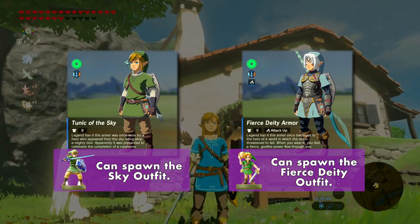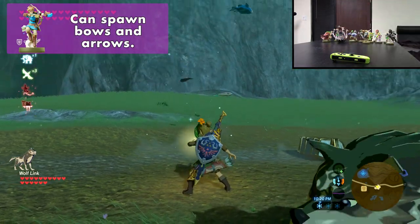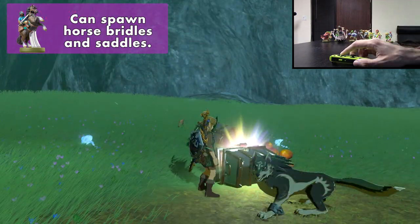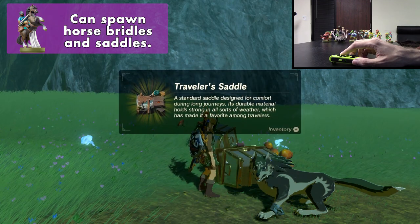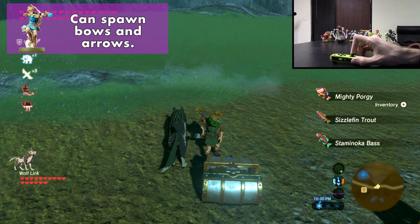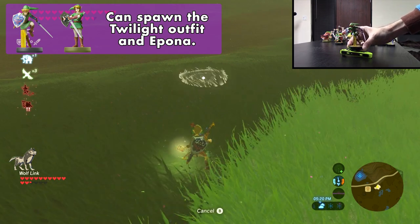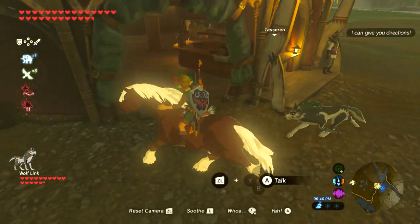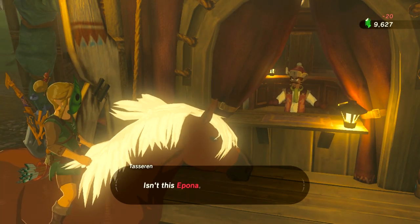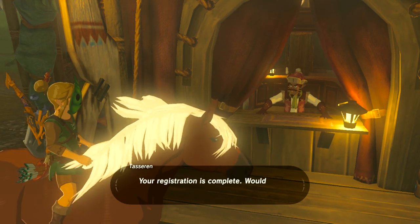Those are the special Link figures released to celebrate the anniversary of The Legend of Zelda. The next set contains figures released alongside Breath of the Wild at launch. However, they don't provide any exclusive items. While the Link horseback Amiibo will occasionally give you a horse, bridle, or saddle, these Amiibo will usually just give you bows, arrows, and shields with no special outfits. On the topic of horses, sometimes tapping an Amiibo will cause the legendary horse Epona to appear — she has wonderful stats and is an elegant beauty. You can register her at a nearby stable so you don't have to tap an Amiibo every time.